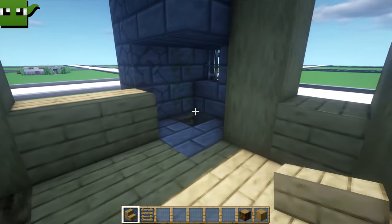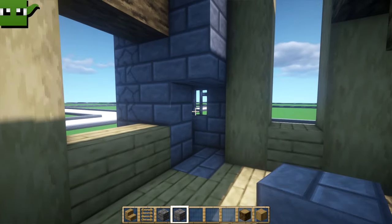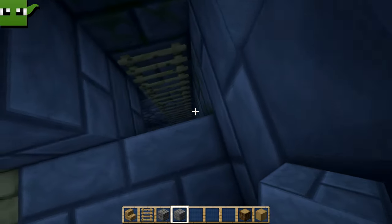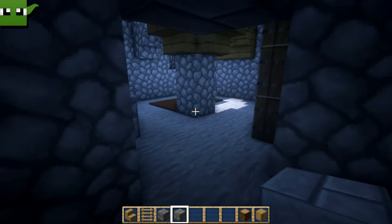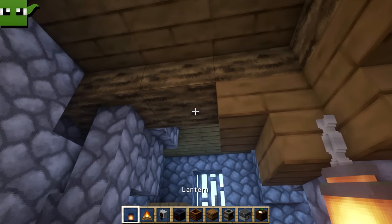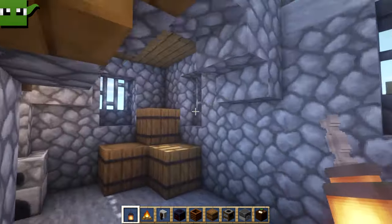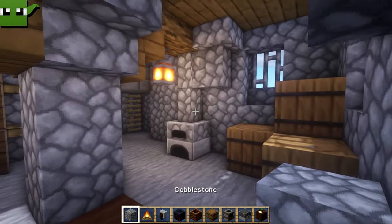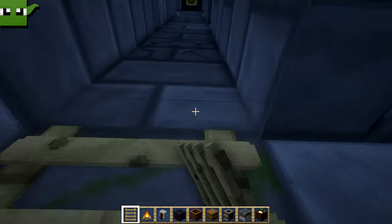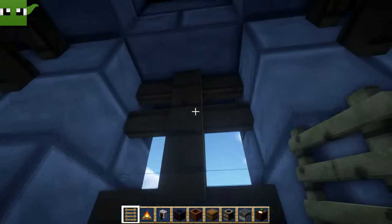Inside here we do need to put these blocks back in — one and two like that — just confirms that little alleyway here. You can come down and get into the basement. Maybe we should have a little bit of light down here. A bit of light there and there — looks very nice. We might as well just continue this ladder all the way up, so that if you wanted you could actually ring the bell.